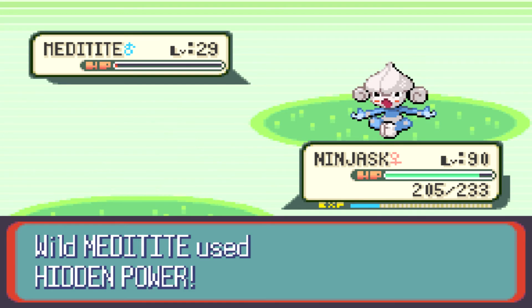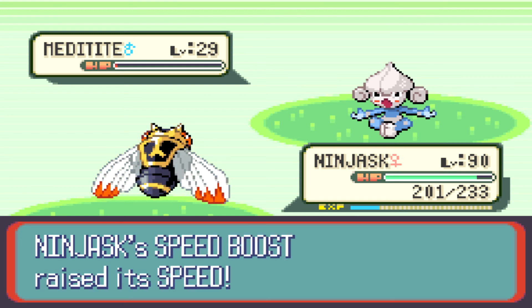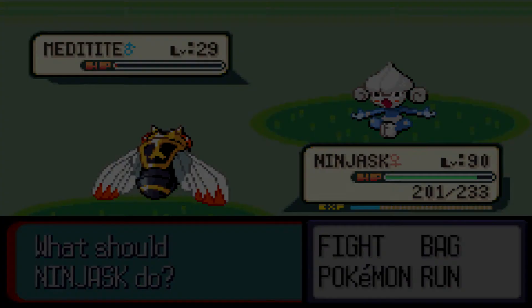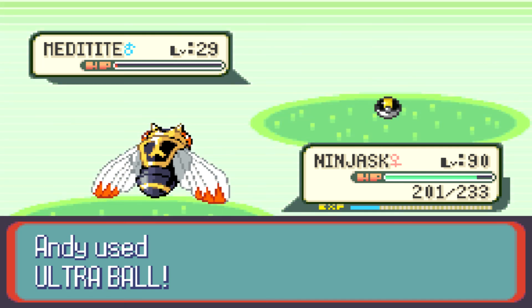Especially at this point in the game, it comes at level 29. I think it evolves into Medicham in the mid-40s or even early 40s, if my memory serves me right — not that I've ever really used a Meditite before too often. We're just going to throw an Ultra Ball and do our best. Someone might have potential with this Pokemon, or have a really good experience with it — that's why they would be looking for it.